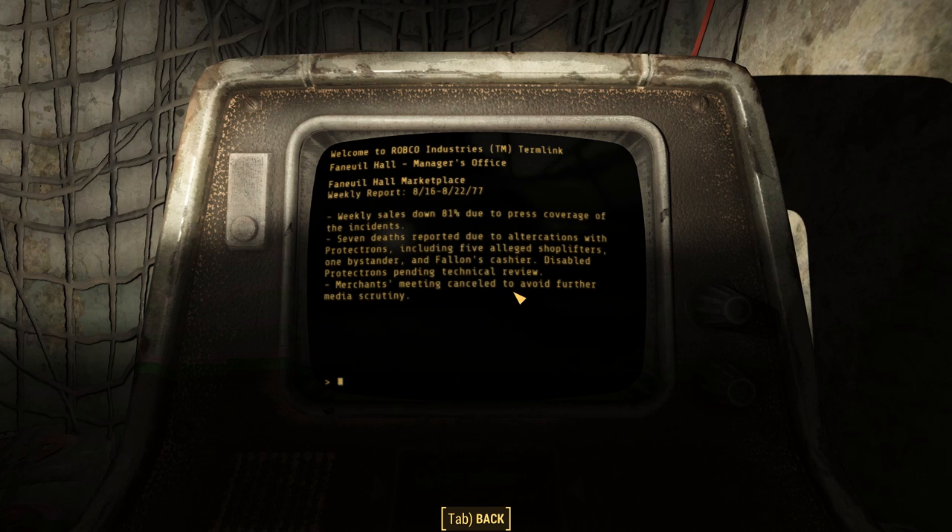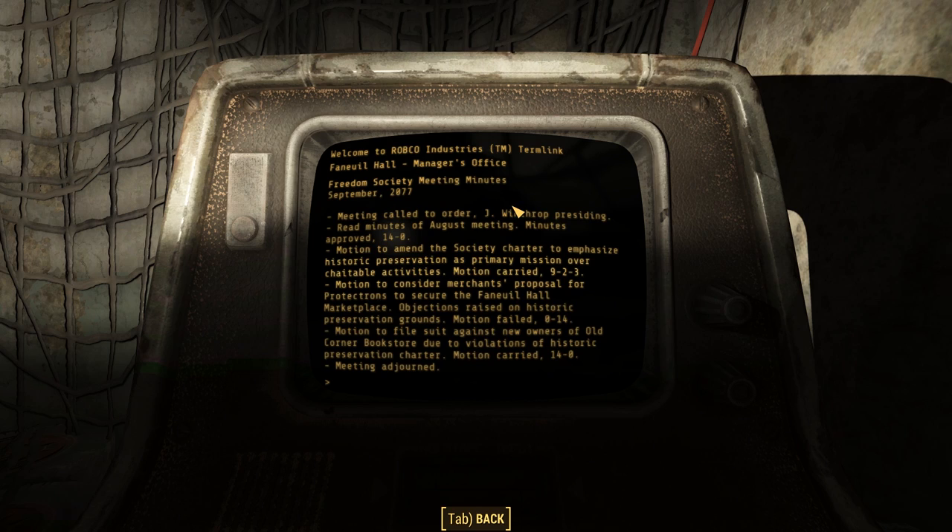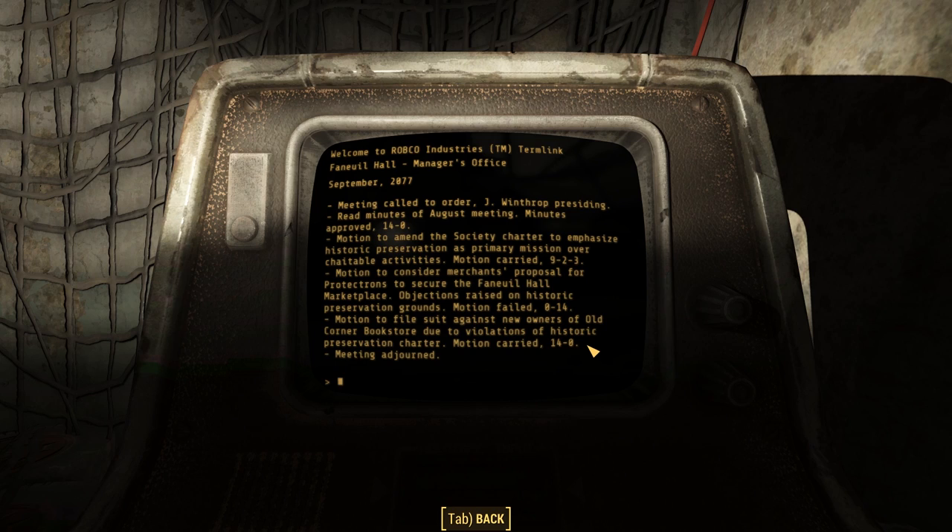In the final week, sales were down 81% due to press coverage of deaths in the marketplace. They had gone ahead with the Protectron idea, but the Protectrons used lethal force — not just against shoplifters, but killing five shoplifters, one bystander, and even a Fallon's cashier. They disabled the Protectrons, which is why we find them in their charging bays when we arrive, and they canceled further merchant meetings to avoid more media scrutiny. It was a sad time for merchants in Faneuil Hall just before the bombs dropped.